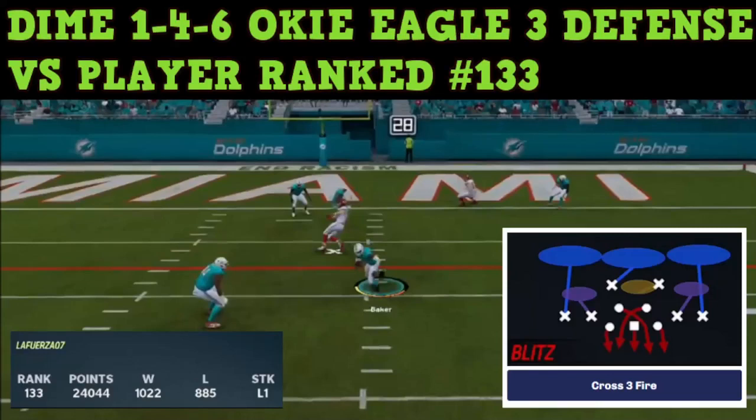Hey YouTube, this is Prometheus giving you a breakdown once again of me using this Dime 1-4-6 Okie Roll Eagle 3 base defense and how I go ahead and blend in other defenses to confuse my opponents and get potential stops. When you play next generation Madden 23 and going into 24, getting stops is really hard to do, so if you get one or two stops and you have ice cold offense, you can definitely go ahead and essentially win a lot of games.